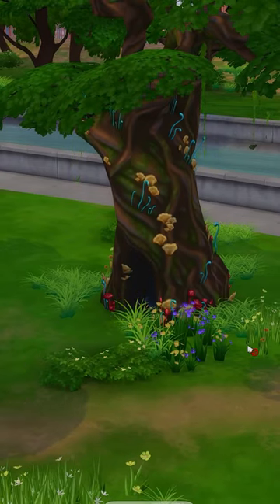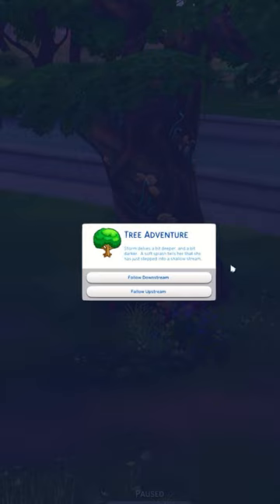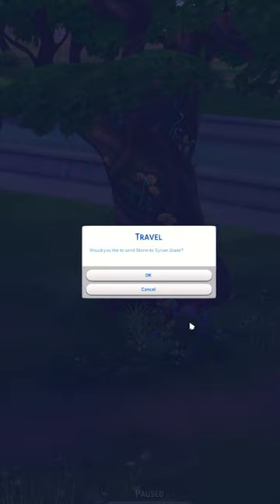Once you've explored, you'll have to wait a second while your sim walks inside, then you'll get a few prompts. You need to answer these prompts correctly: first, follow the sound. For the next prompt, after you wait a couple seconds, follow downstream. Then the last prompt — you want to enter the mist.